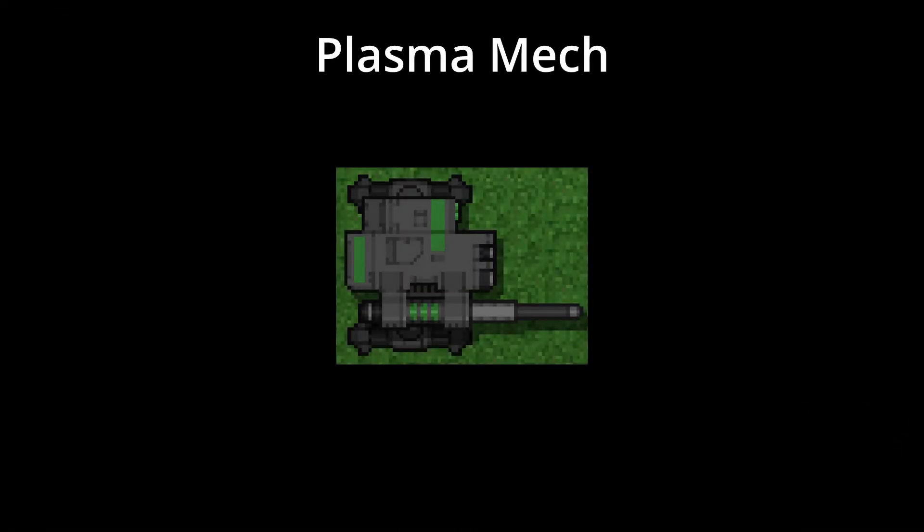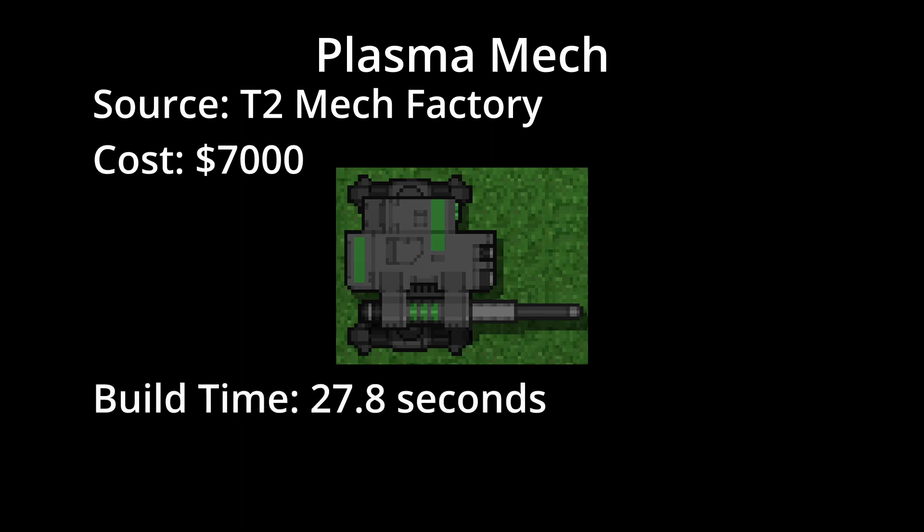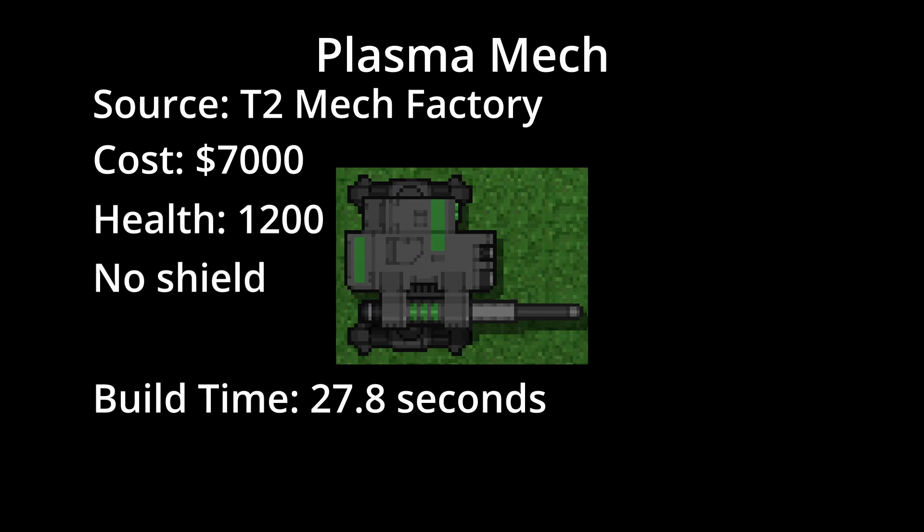The plasma mech is built at the upgraded mech factory for a cost of 7,000 credits. It takes 27.8 seconds to build and has a health pool of 1,200. It does not have a shield, and it has a move speed of 0.6.